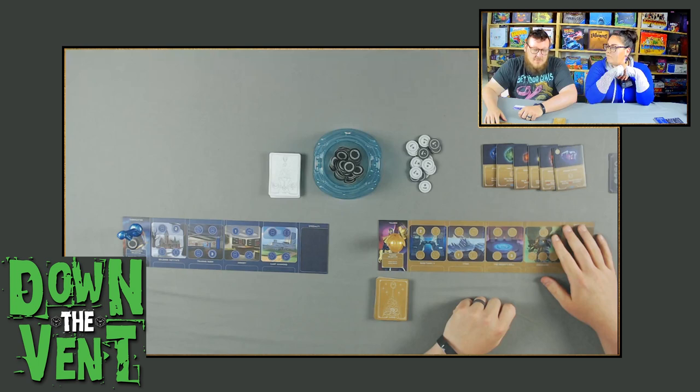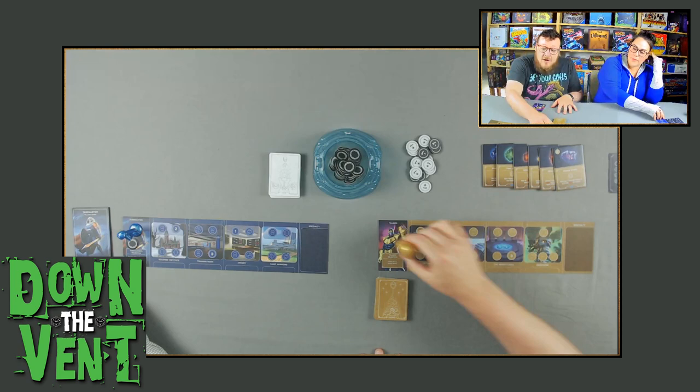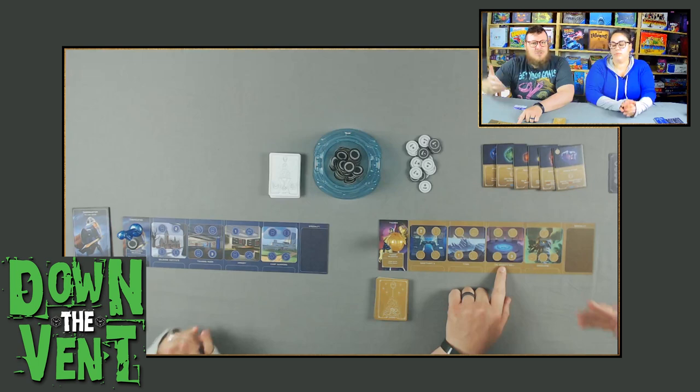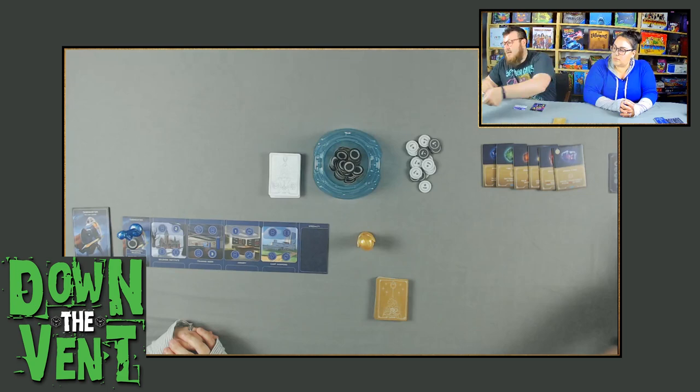On your turn, it's pretty simple. You take your mover and move them to one of the four locations on your board. If you're already at a location, you have to move to a different one — you cannot stay at that location unless you have some card that allows you to. So you move and then you take all the actions at a location. There are four actions usually at each location, and you can take them in any order that you want.